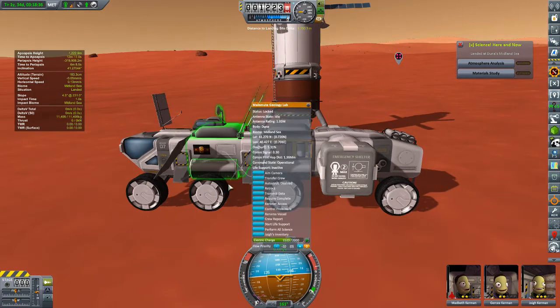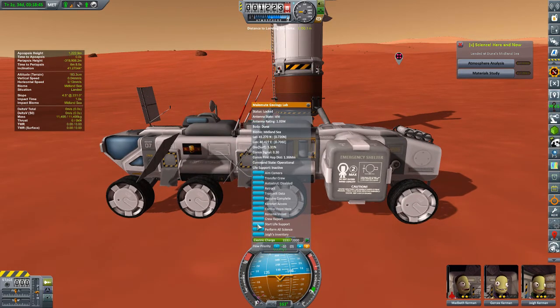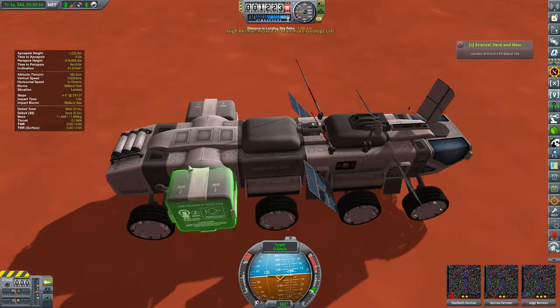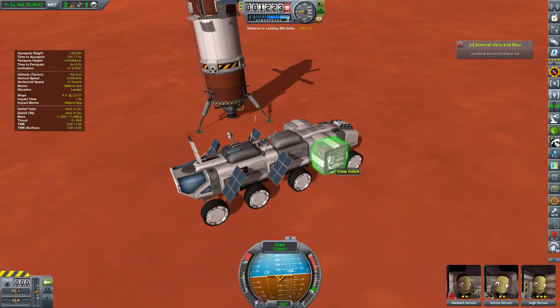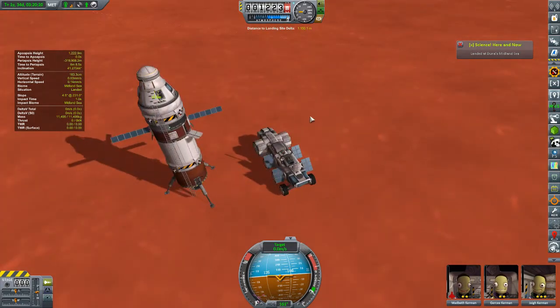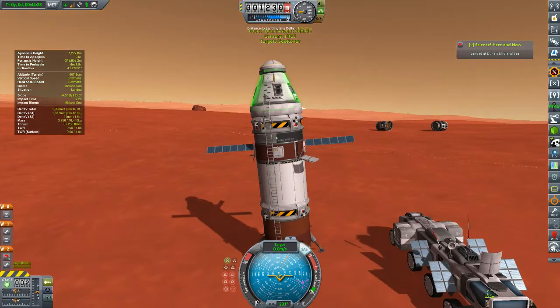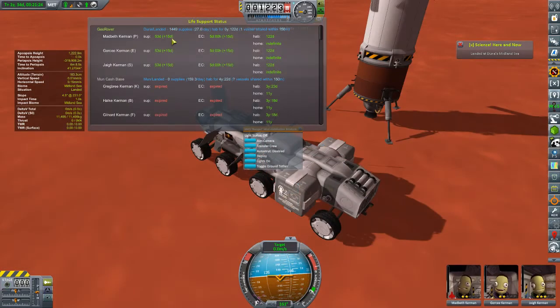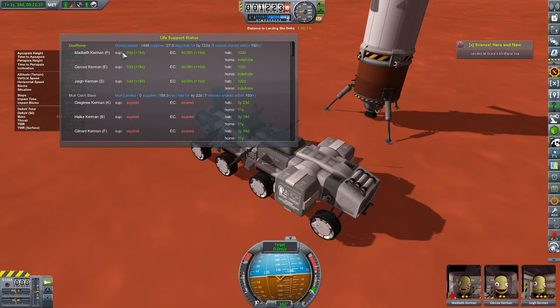I was really hoping this thing was acting as a science lab so we could clean the science experiments, but we can't. That's fine — we can start life support. I didn't realize this had a life support module. We are retracting the ladder, all science experiments are closed up, very nice. Now it's just a matter of getting out to where we want to go. Back at our ascent vehicle, we're going to retract the ladder, extend the solar panel, and this is just going to sit and wait for our return.